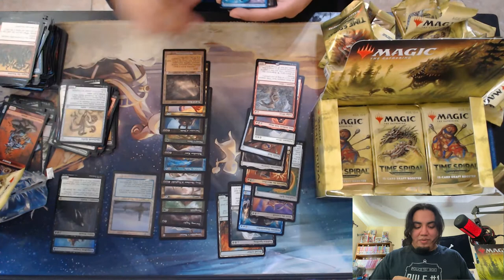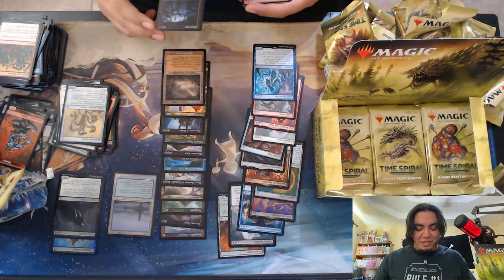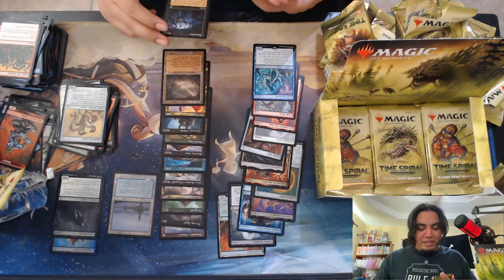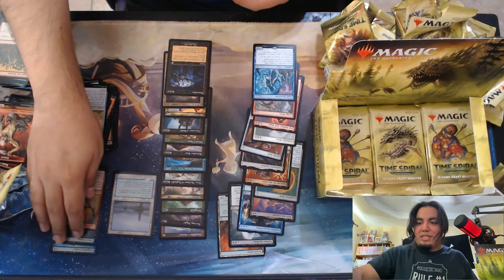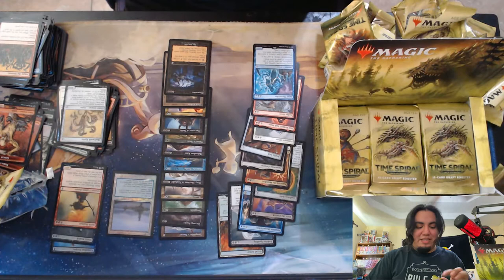Aeon Chronicler — one of the less hype ones. Oh, I love this Dismember. And then a Skirk Shaman — can't be blocked except by artifact creatures and red creatures. Wonder if this was originally printed with Intimidate and they're trying to get rid of the old keyword since they discontinued it, or if it just never had it. I love that Dismember in the old border.